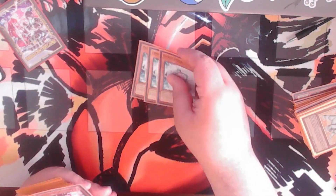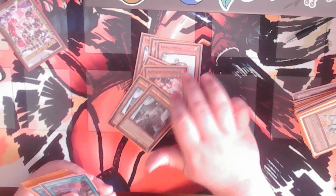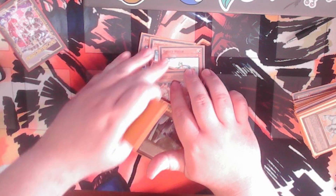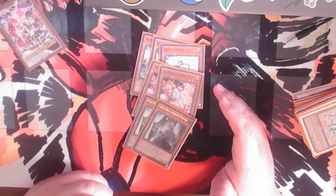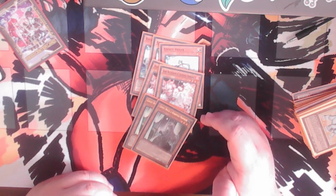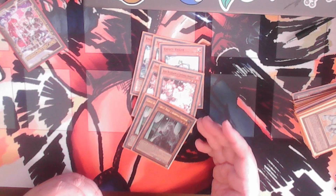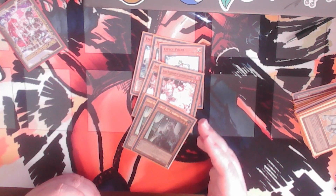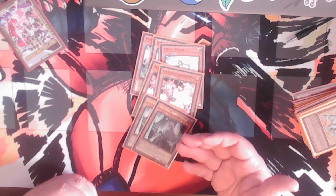Then for Hand Traps, I'm running three Effect Veilers, two Ash, and two Ghost Spells. Might be kind of weird, but I like it. With how many Monster Effects are getting activated right now, Effect Veiler is key in most effects nowadays. With Ash, so many things are searchable nowadays — like Branded Feud, I believe? Don't quote me on that. But there are so many things Ash can just stop in the meta. Similar with Ghost Spell — Ghost Spell's just great. If you don't have it, what are you doing?